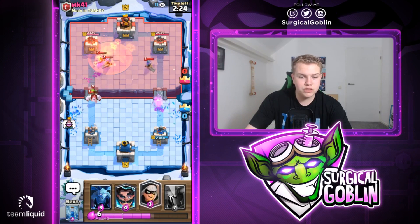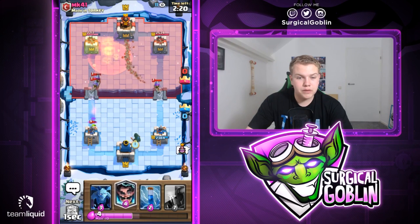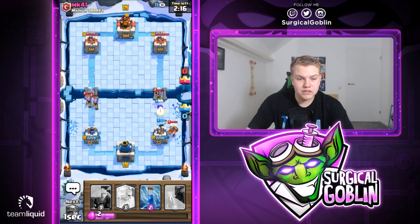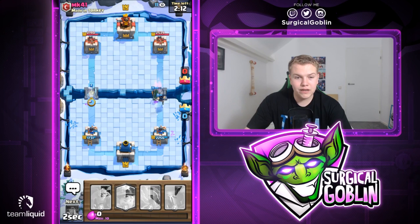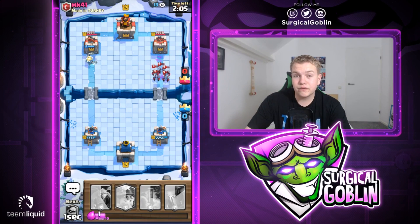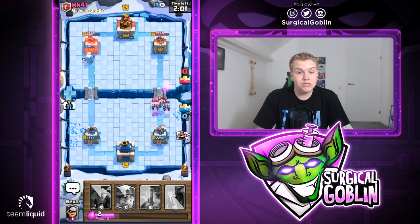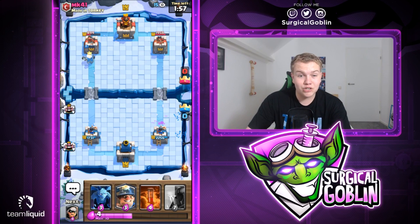He actually goes with Three Musketeers - maybe I should have waited for my PEKKA. I decided to go with a Poison. Let's go with a Bandit into the right side lane. He goes with a Miner on this side. We Electro Wizard the Musketeer on the right side - we do take some damage on the left side but let's go with a Royal Ghost into the left lane and see how he deals with this double lane pressure. Let's Zap the Minion Horde.